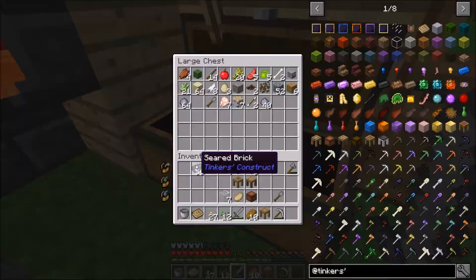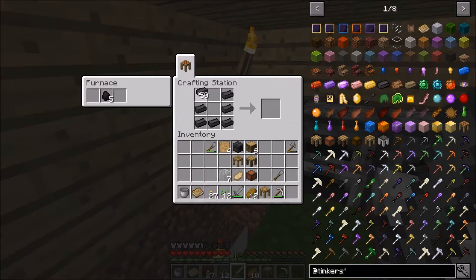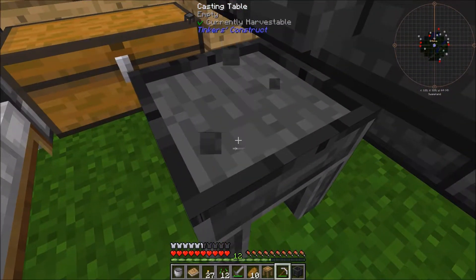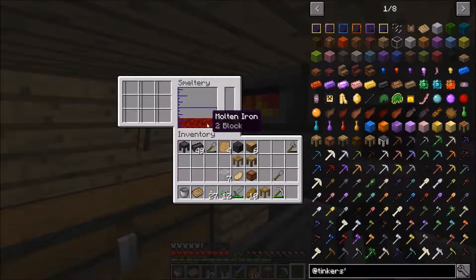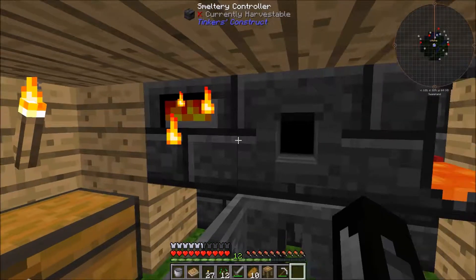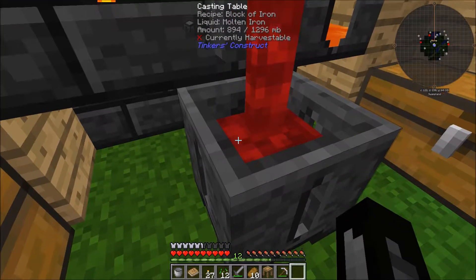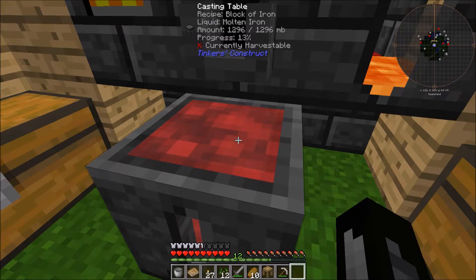We're going to grab our seared bricks that we have and make a couple more items. First thing I'm going to make is the casting basin. This thing is really cool. Basically, you use it the same way you would make items — you can place this down. What it does is you can get a full block of the material you want. We have two blocks of iron in here, and if we right-click it, the iron will pour into this thing and we'll get a block of iron. It's a nice way to get blocks rather quickly and it's very efficient.